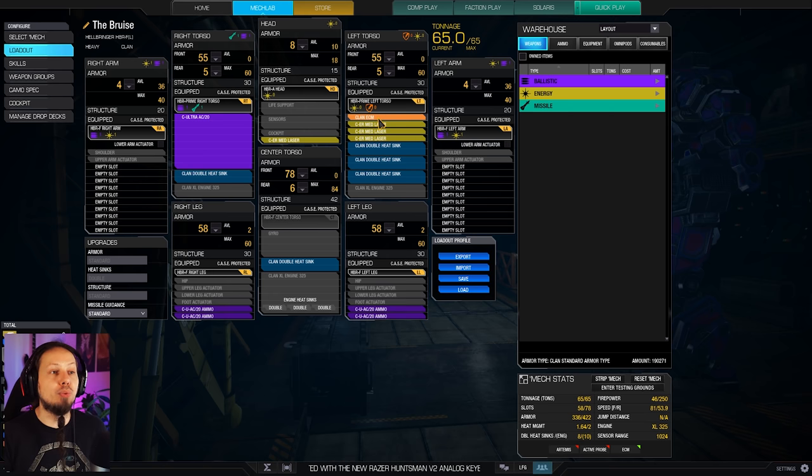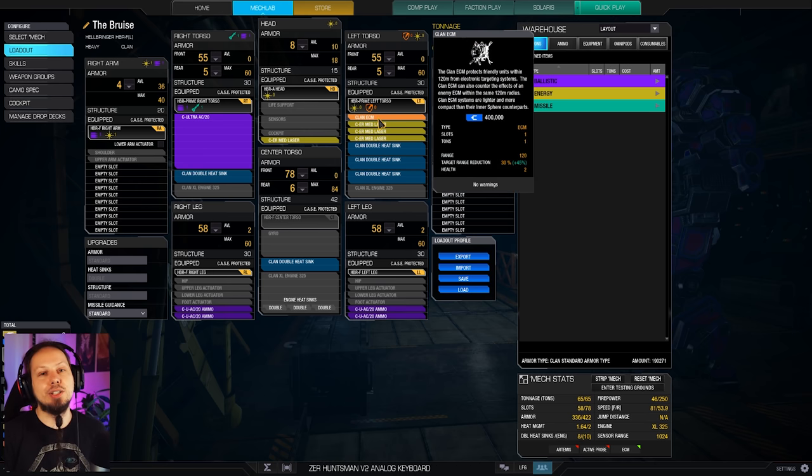Since we are using the Hellbringer Prime Torso, we also have access to ECM, which is absolutely fantastic. Because if the enemies cannot lock onto you, they are less likely to shoot you, which means you can just lay down fire and deal so much damage over time because you're just not contested all the time.